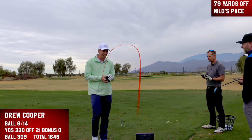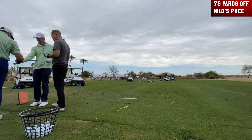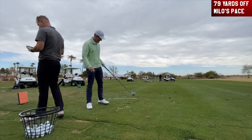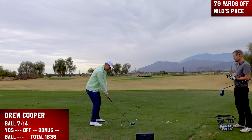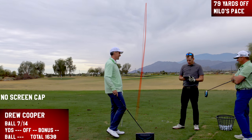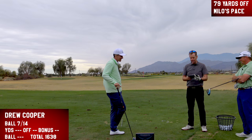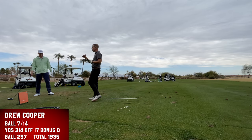On shot seven Drew appears to break the driver face — he can feel the flat spot. He considers switching heads. He can't hit the toe side now. They decide not to count the broken-club attempt and he re-hits with the damaged driver, catching a heel shot. 199.3 ball speed — costing a couple miles per hour. Result: 314 yards, 55 feet offline, just outside the bonus.